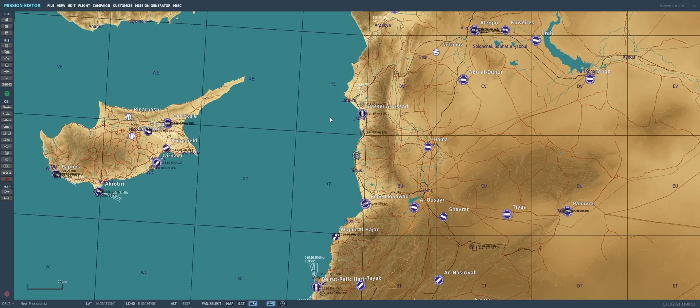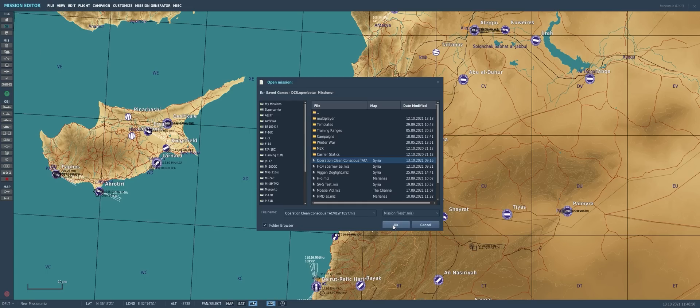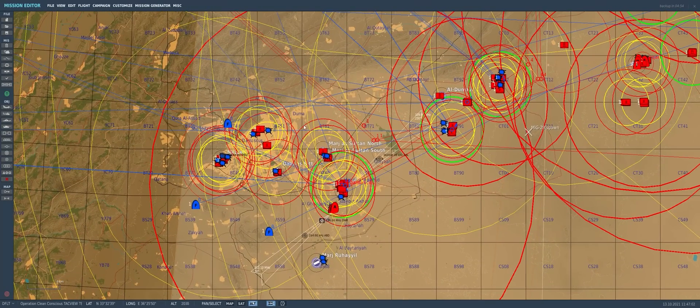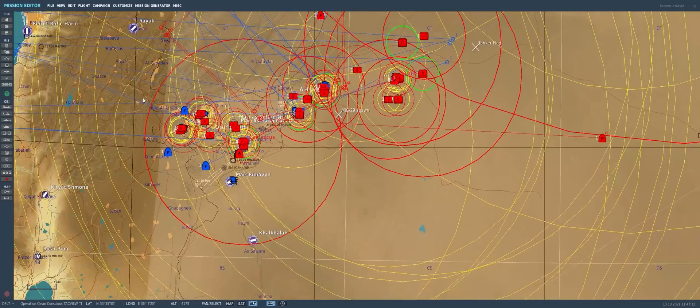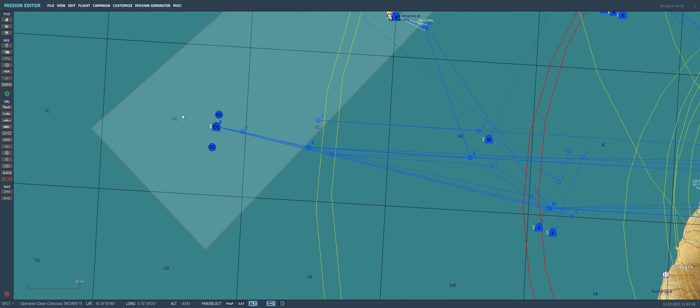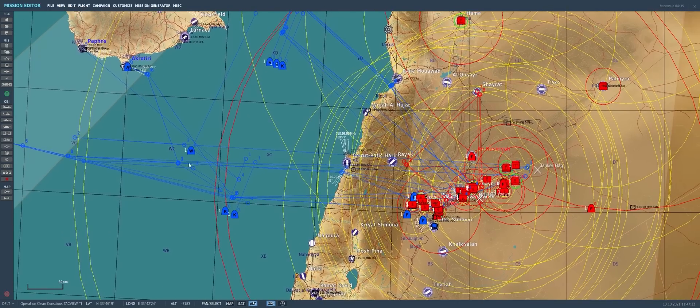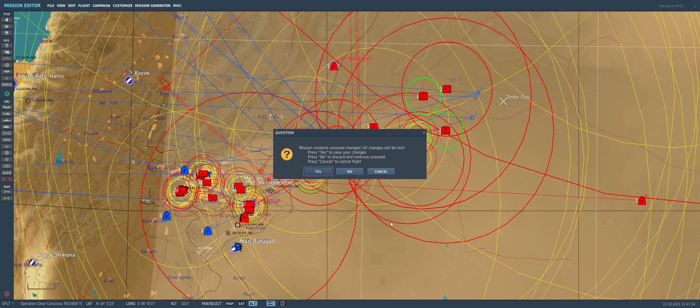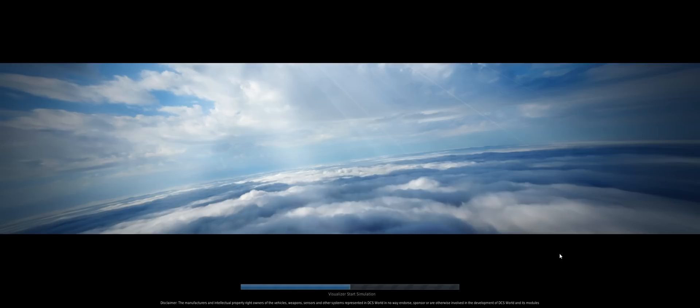We'll go back to the mission editor, file open, and we'll go back to our same testing scenario — a very complex scenario. TAC view with the flight data recording turned on records the trajectories, impacts, and flight path of every object in the mission, including all the tankers, the five tankers, the AWACS, and the ships out here ready for players to fly on and off of. This test is on the exact same mission we flew in our previous Sunday co-op mission. So we'll click flight to get back into our test flight of F-14 Tomcats.